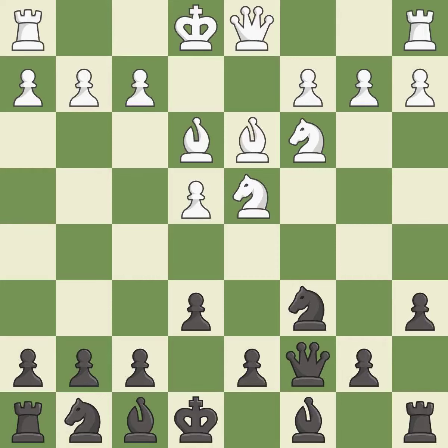Bd3 develops the bishop toward the center, supports the e4 pawn, and prepares castling. B5 controls the a4 and c4 squares and prepares to fianchetto the light-squared bishop to b7, where it will sit on the long diagonal.